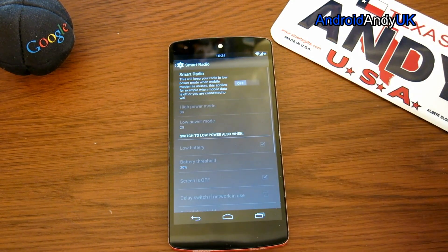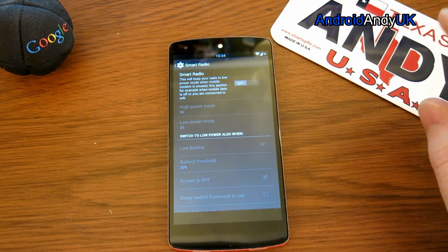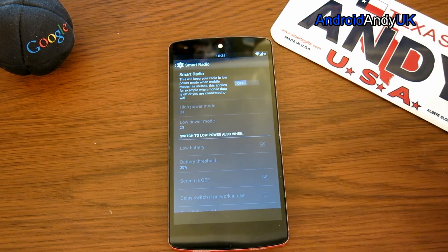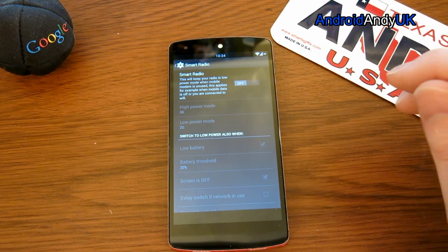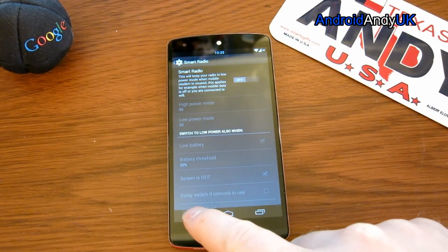Smart Radio I thought was interesting. This will keep your radio in low power mode when the mobile modem is unused — for example when mobile data is off or you are connected to Wi-Fi. I found that turning this on actually killed my cell connection. When the screen was off, or when I was connected to Wi-Fi, it was saying emergency calls only. So it might be handy when you're on low battery, but it looked like it was shutting things down a bit too aggressively. But anyway, there's an option there.